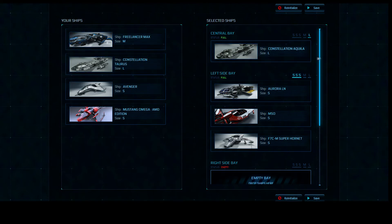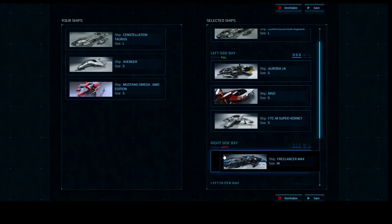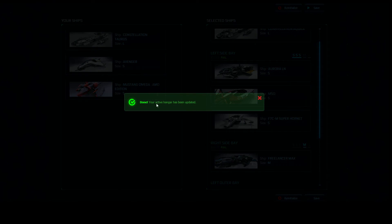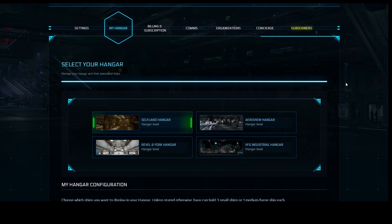I do own one medium size ship, so let's show you that. We'll drag the Freelancer Max and put it in the right side bay — it says full. That's one little pet peeve I have about this system: I feel like our hangars should just be a little bit wider, fitting one large ship, two medium ships, and three small ships — just makes sense. I'll go ahead and click save, and it brings up the confirmation: 'Your active hangar has been updated.' And that's pretty much it for the hangar section.